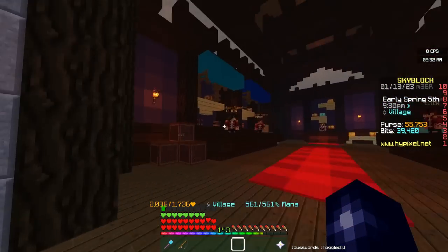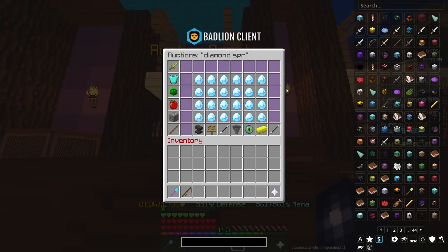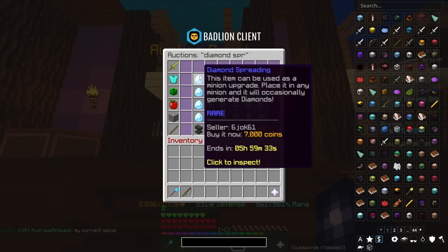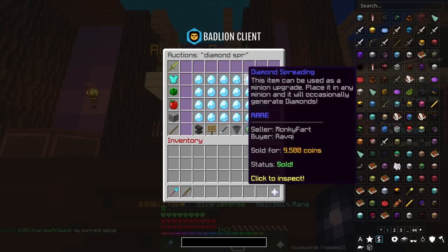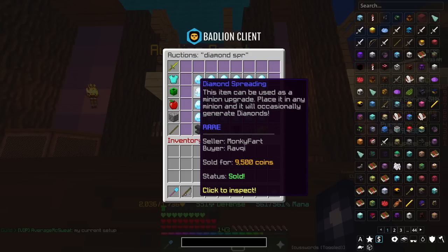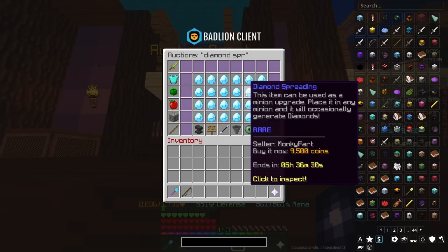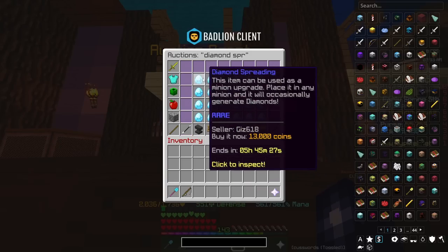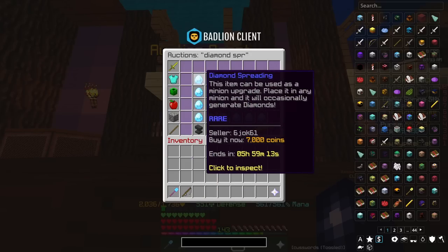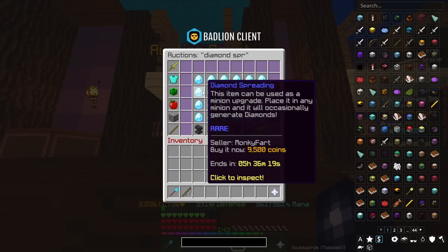Once you've crafted it, come over to the auction house and go into the auction browser. Simply type in Diamond Spreading — it will bring up Diamond Spreadings. At the moment the cheapest one is 7k, after that it's 9.5k. Realistically you're probably going to be able to sell them for 9 to 9.5k. That listing is too cheap. Sometimes these can actually go up to 20, 30 — I've sometimes seen them at 40k. You can sell these in volume, they're very easy to craft. It's just ridiculous profit.